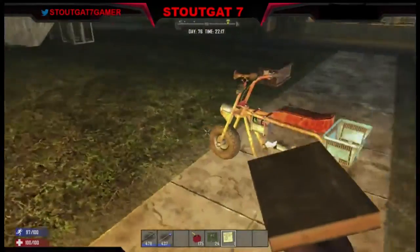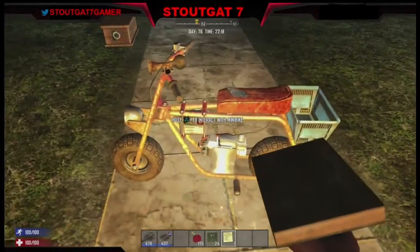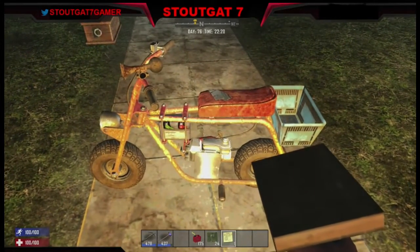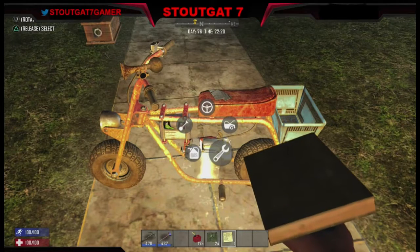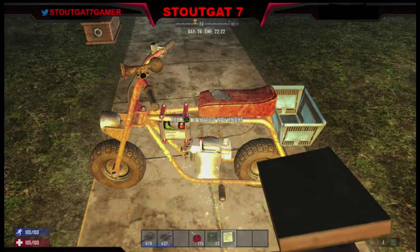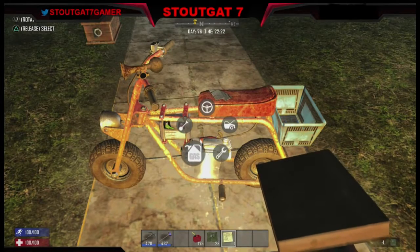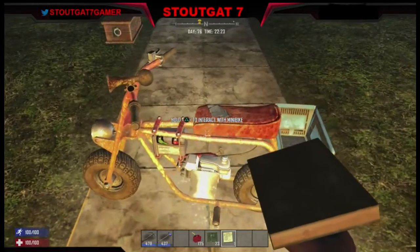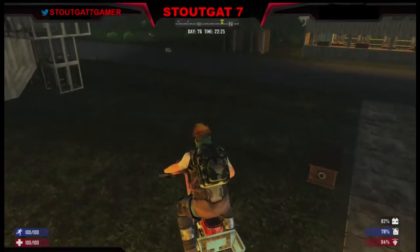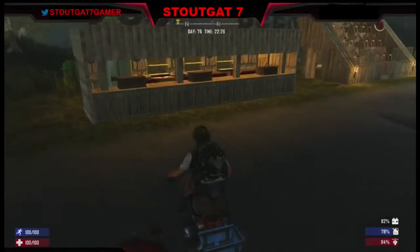I have this minibike right here that I'm going to program and show you guys how this works. You need to make sure you have this book in your hand. You'll hold Triangle first, and you need to make sure you have a repair kit — repair the bike once. Once the bike has been repaired, you want to fill it up with gas. Now it's programmed to this book.